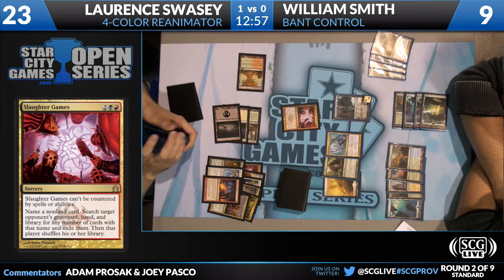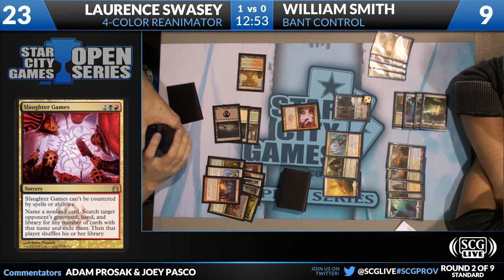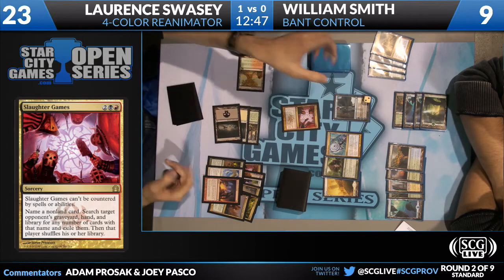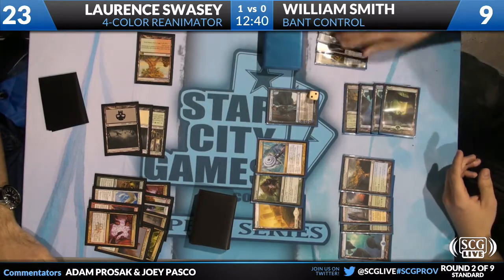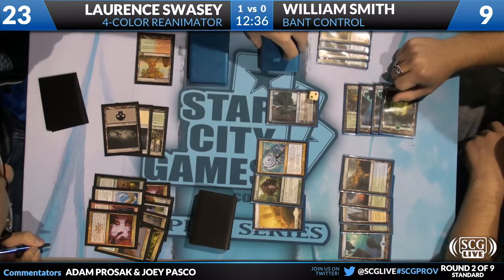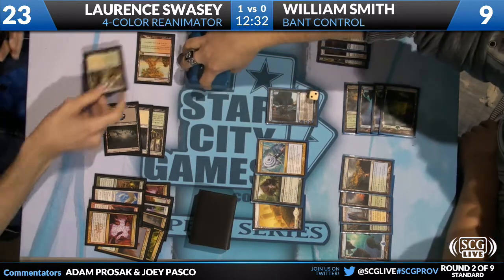Very interesting choice to name Entreat after not even having seen it. I guess if I'm Larry, I'm thinking: I know he has Thragtusk, I can play around it, and it's not game-ending. He probably has Entreat the Angels - that's what he's thinking. So he needs to get rid of that win condition, and he also got to take a peek at William's deck.